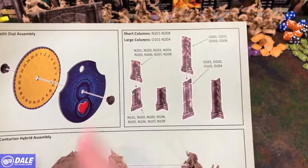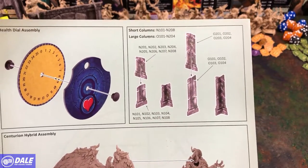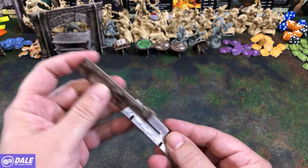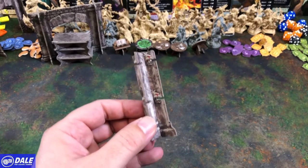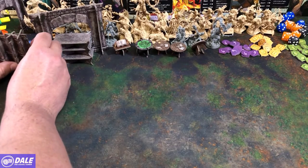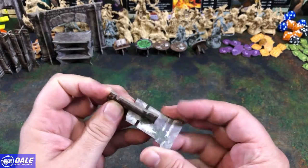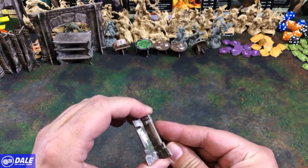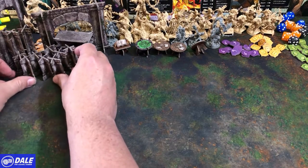Moving on to short and large columns — looks like we've got four of the large ones and eight of the short ones. Columns are very simple, just put them together like so, and these are going to hold up our larger boards eventually. The four large ones done. Then the short ones working the same way, and the rest of those.